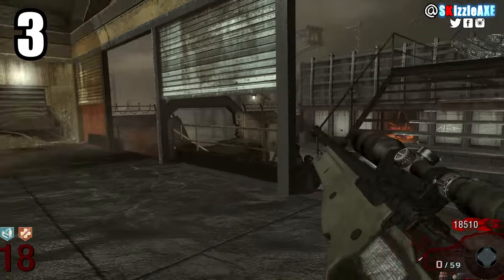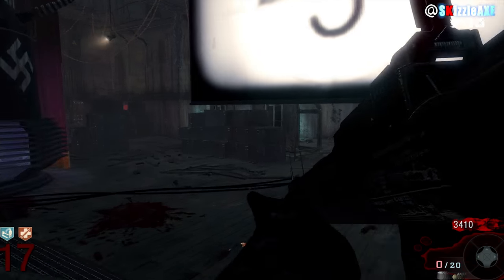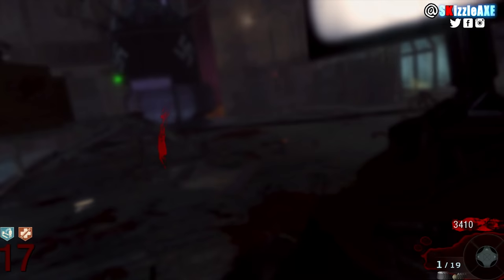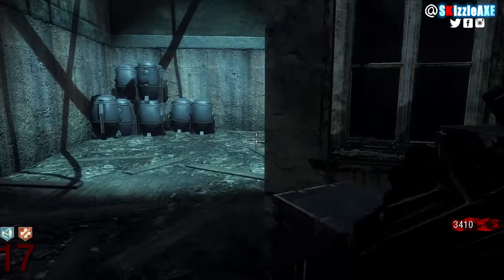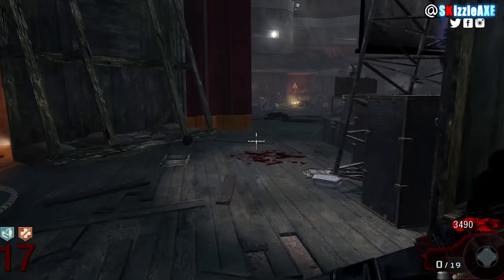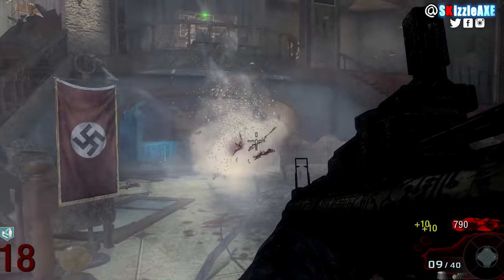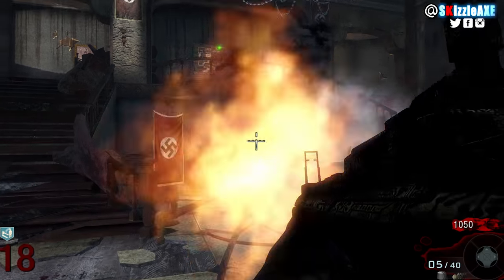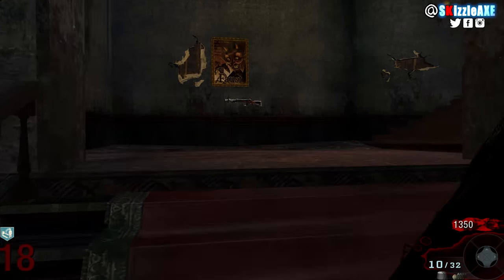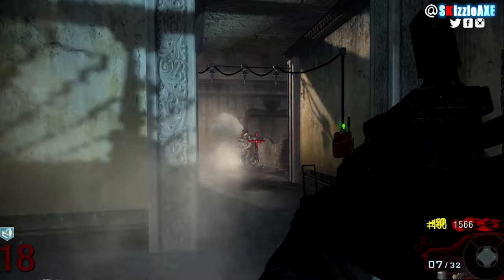At number 3, we're talking about the M72 LAW. It has 1 rocket in the launcher and 20 in reserve, and the reloading is pure aids. You can't even reload while running in Black Ops 1, and walking slows you down enough for zombies to hit you. When you pack punch it, it's called the M27 Anarchi, has 10 rockets in the launcher and 40 in reserve, and becomes automatic. But it's still not a good meme.